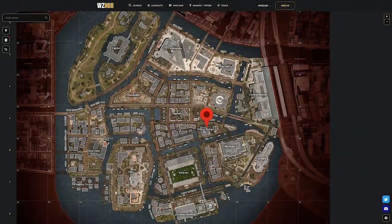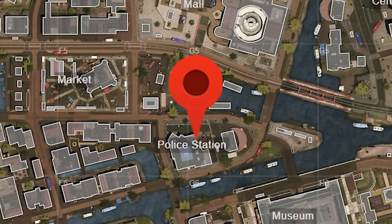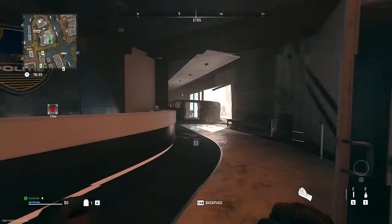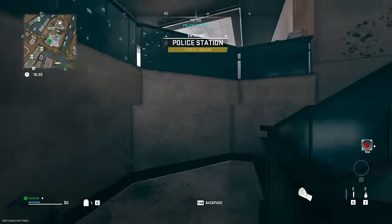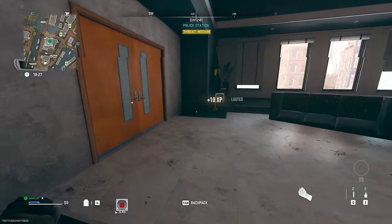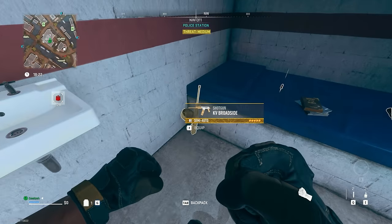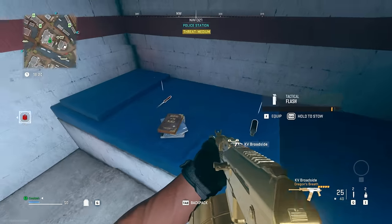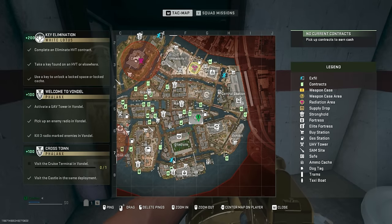Now let's travel to the police station, just center-right of the map at F5. Thankfully this area is unlocked and it's really good because it has one of the best shotguns you'll find for free. It's also one of the most straightforward golden guns to get. Enter the police station, go up the stairs, make your way to the jail cells, go to the second cell, and right next to the bed is the Broadside.